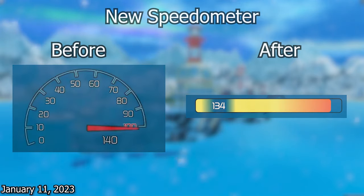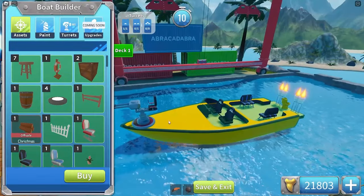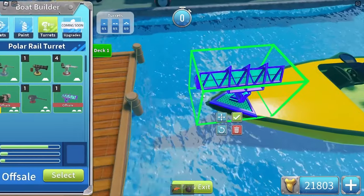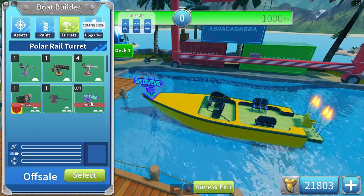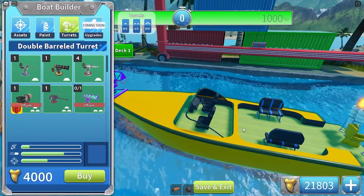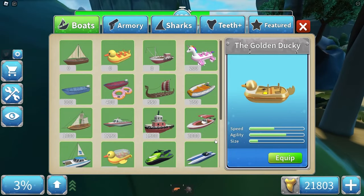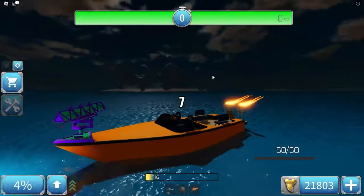Not long after we also got a new speedometer. Christmas is over — the 2022 gift opened into the polar laser turret. It fits perfectly on the boat. They changed the turret counts — the big cannon and gift turret are now large, the laser turret is now medium, and everything else is small. This means you can now put two turrets on a speedboat or six on a destroyer.